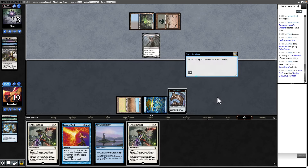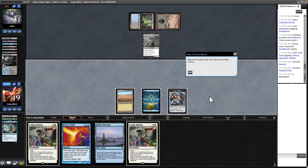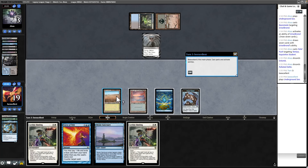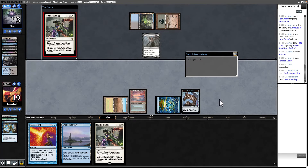They discarded an Entomb and a Polluted Delta — that's what we're talking about. So we now have Leyline Binding around Daze protection. I think it's highly likely they counter this. I think we go for it — I don't think waiting favors this or giving them the ability to untap is good. If they Force this next turn, we get another try at it, but they'll have drawn another seven cards. They're Forcing it, paying two life, and pitched a Psychic Frog.